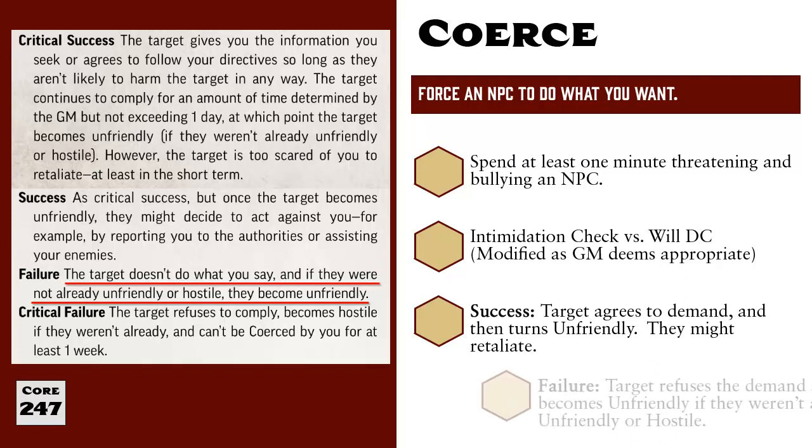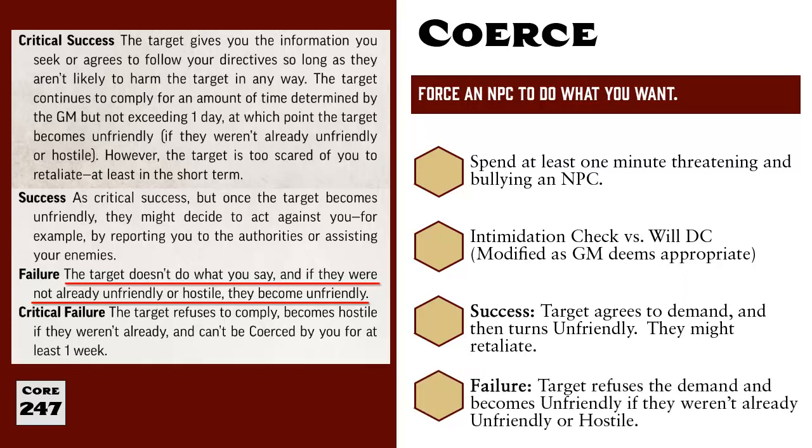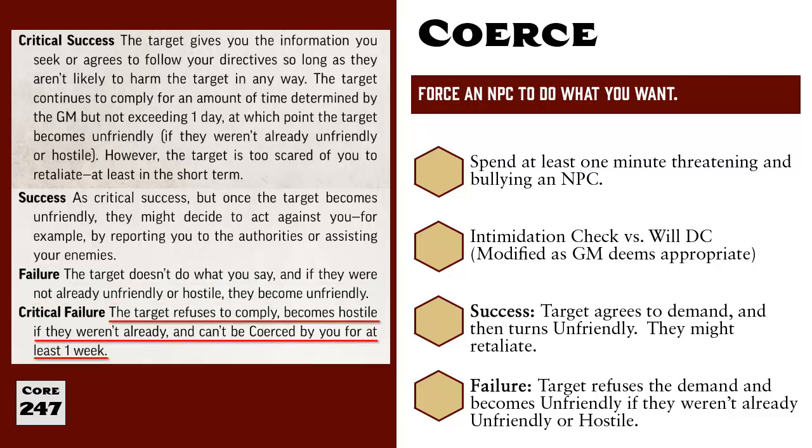On a failure, the target doesn't cooperate and becomes unfriendly unless they were already hostile. And on a critical failure, the target refuses you and becomes hostile towards you, and they also cannot be coerced by you again for one week.